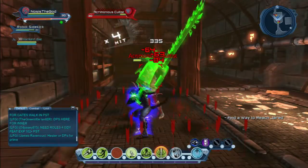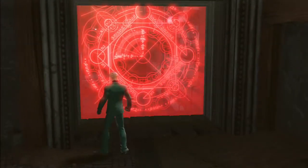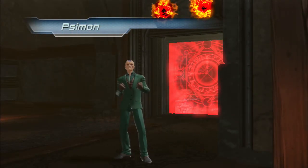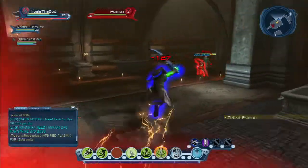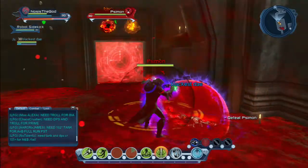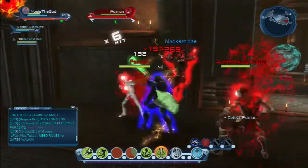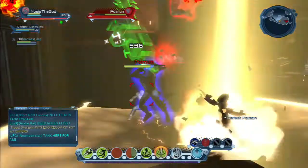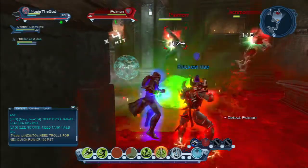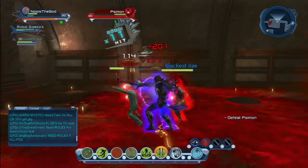We've got one of these cultists here — going to hit him up with our chainsaw. With the lag he can't see us. Our first boss fight together is against P. Simon — I don't know, it's a Simon Says guy. I've seen him before but I don't remember where. On game update 36 they are completely just nerfing hard light, which is absolutely terrible. It's really sad, but I am going to have to change my power. I've been doing light for a while — light's an awesome power, until now.